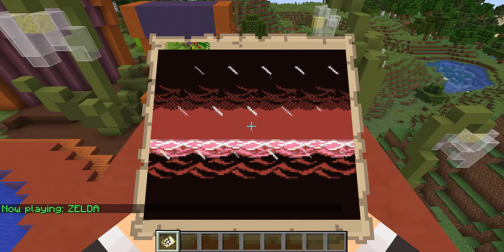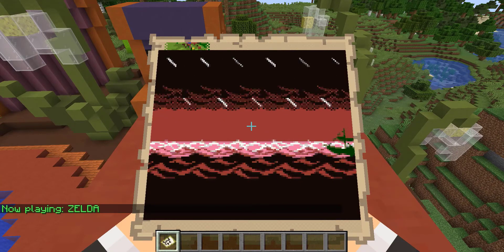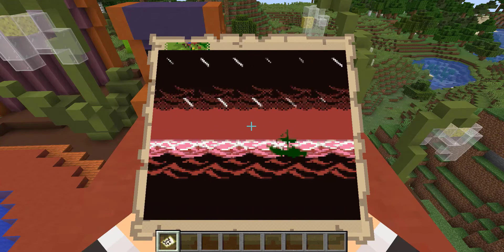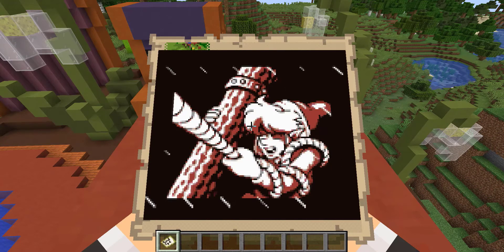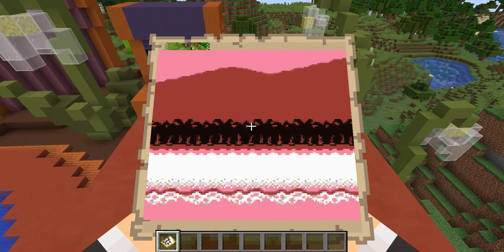So here we are in Zelda — we got to change our field of view. As you guys can see, the opening cutscene plays right away and it actually looks pretty good. Now the controls are set: left click is the A button, right click is the B button, left shift is the start button, the Q key is the select button, and your WASD are your corresponding arrow keys.